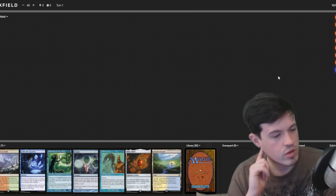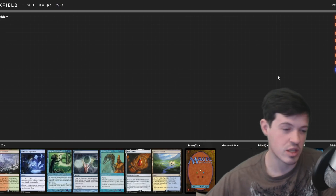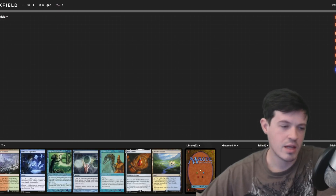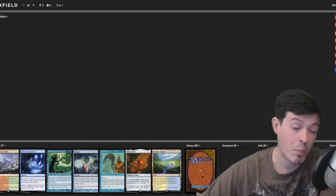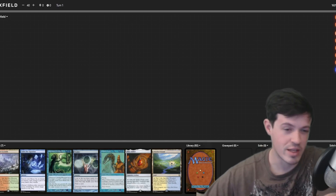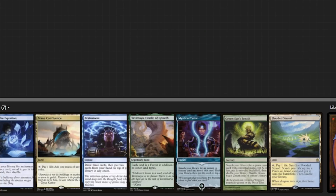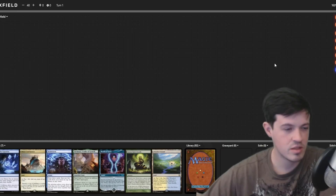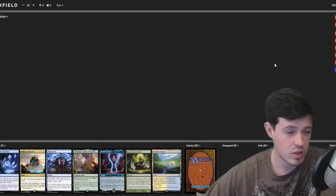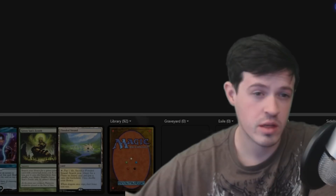Second seven: kind of relying on Ponder here. You have a combo piece without the other half, and Solve the Equation to grab Intuition, but you're really relying on Ponder with no acceleration. It's super fine if you think Gilded Drake is going to make or break a game, but I'm inclined to expect a lot more out of my deck. Going to six: it's Brainstorm with the ability to shuffle, Green Sun's Zenith on turn three for Hermit Druid — but that's not a rate I'm excited about. There's a lot of stuff to grab Intuition, but this hand is just so slow. Going to five.